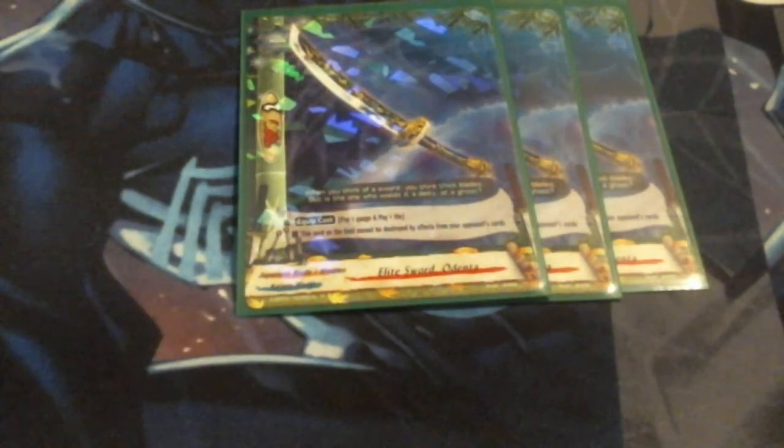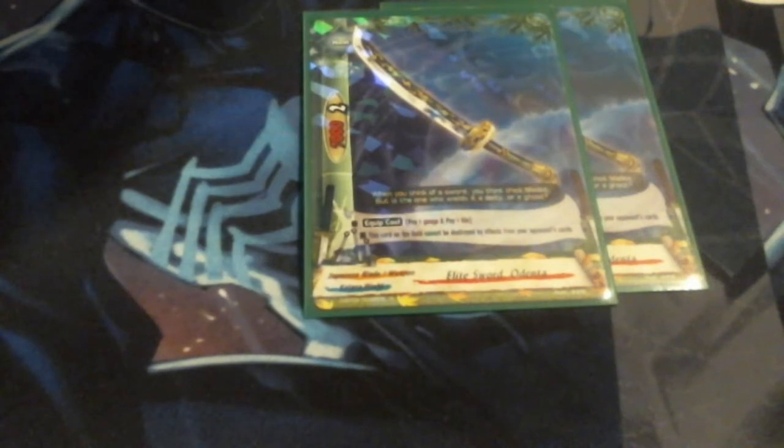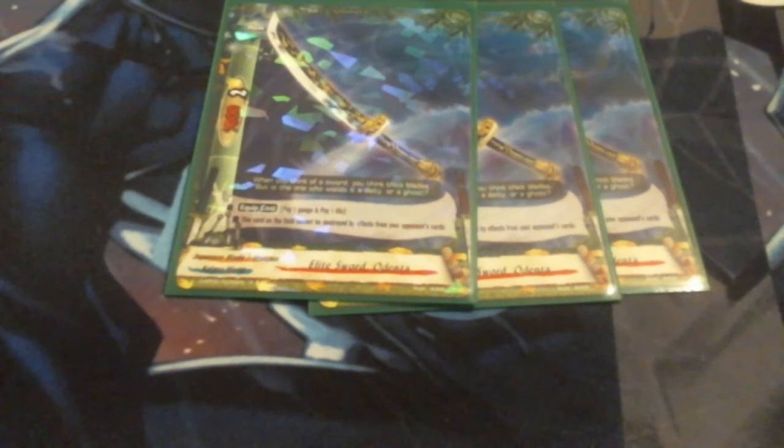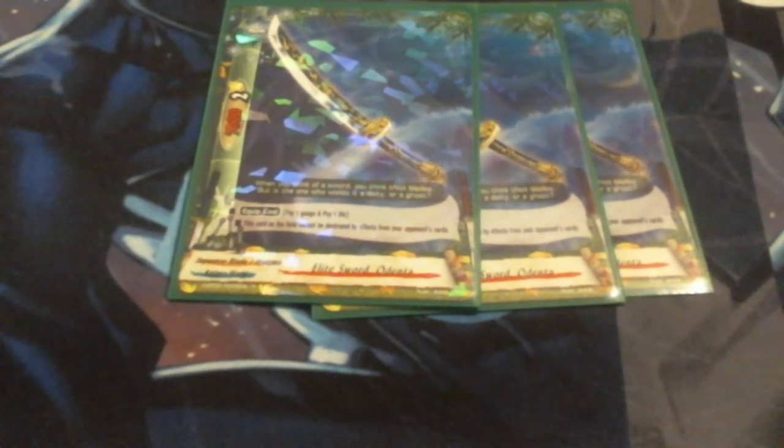This is a pretty heavy weapon deck. We're running three Odenta. Odenta is Pale Life, Pay Gauge. It can't be destroyed by the opponent's effects, so you're always going to be able to have it. At 7-2, it's got really impressive stats. I really do try to make this the preferred sword. It's also not a dead draw — and this is probably one of the only times where multiple weapons in your hand aren't a dead draw, because you can discharge and draw them since you need all those different Japanese Blades in the discard pile to trigger your effects. Odenta is my preferred sword to have.